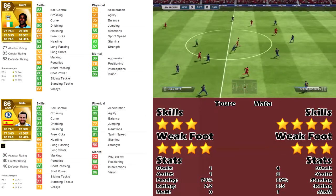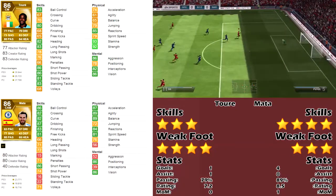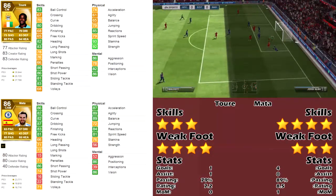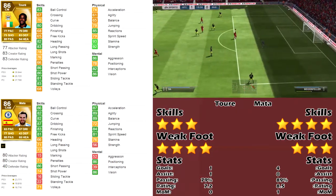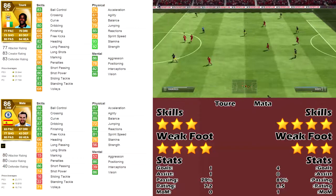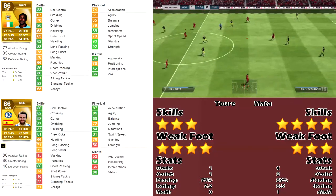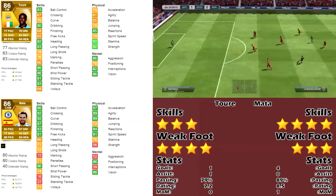Toure has way better passing. Although it says on both their cards that it's 80, he has 83 long passing compared to Juan's 71. Short passing is about equal - Juan has 86 and so does Toure.